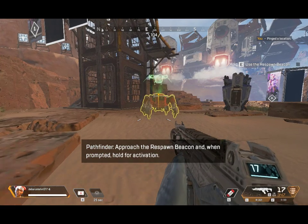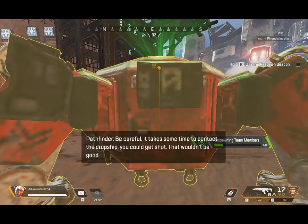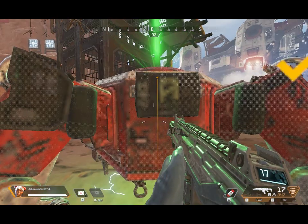Approach the respawn beacon, and when prompted, hold for activation. Be careful — it takes some time to contact the dropship. You could get shot. That wouldn't be good.